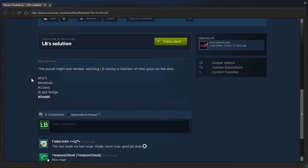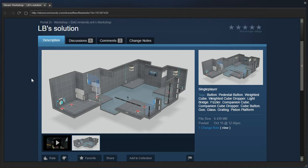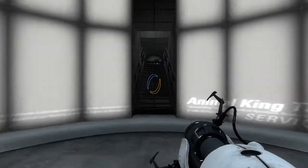This puzzle might look familiar. Watching LB solving a chamber of mine gave me this idea. I went and looked through my videos because I was trying to figure out which puzzle he was talking about. I've only played three of Nintendo Urk's maps, and the closest one that this looks like is the one I played in my 256 subscriber special, which was my attempt to lose the final mapping competition or whatever. That one involved a funnel — I don't see a funnel on this one. Let's just jump in and see what's up here.